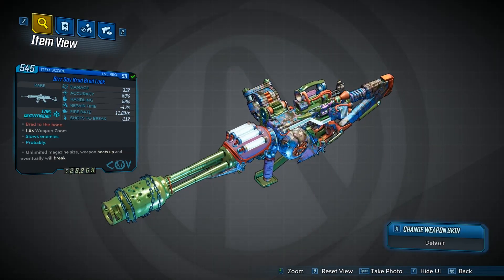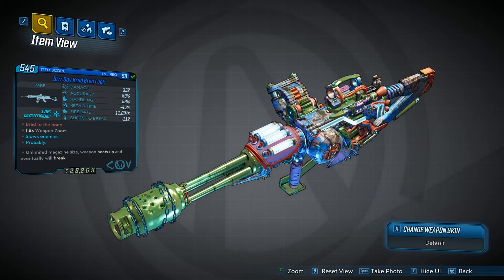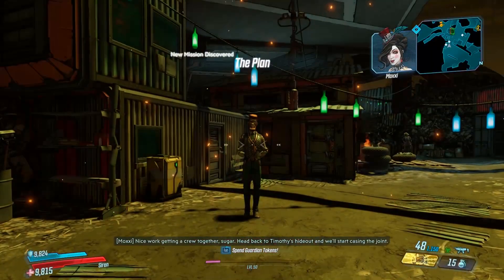You can see right now it is a unique cryo weapon. The red text says 'Brad to the Bone' — obviously this is called the Brad Luck, and 'Brad to the Bone' is a reference to the 1982 song called 'Bad to the Bone.'